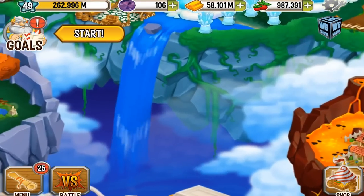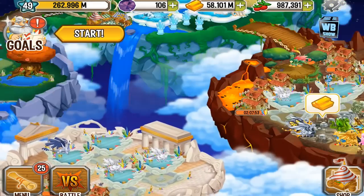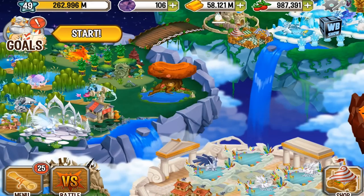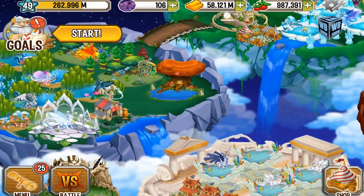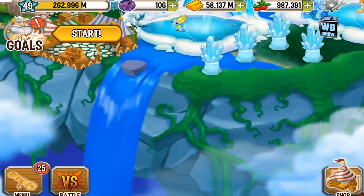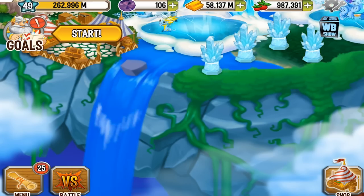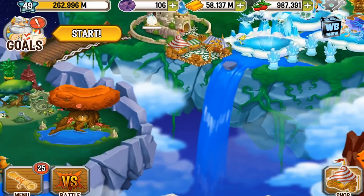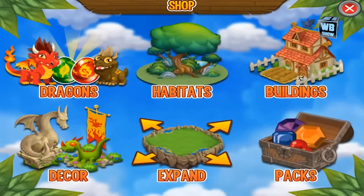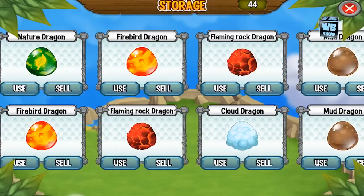I don't want to hatch it yet. The pirate island is gone — I was going to show you the Octopus Dragon in its adult form on the island, but it's gone. There's nothing else to look at other than what happens after you beat the pirate hunt. Can't access it anymore. Let's go into storage and take a look at it.